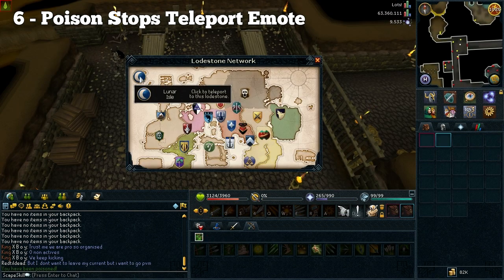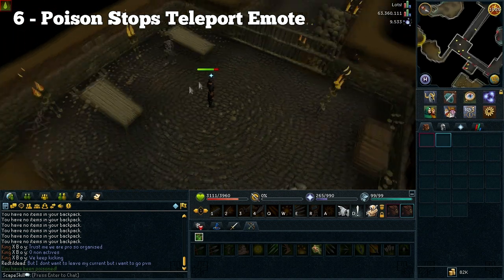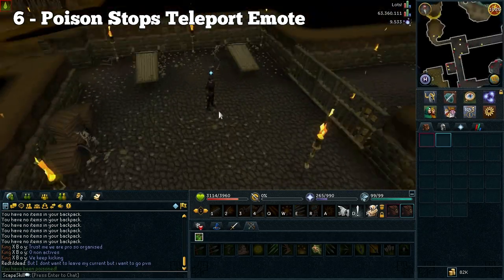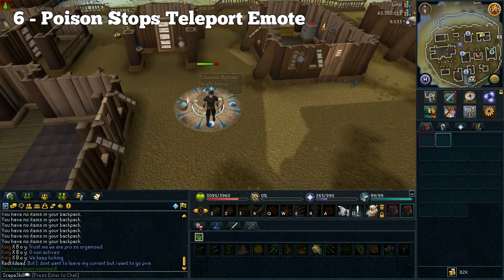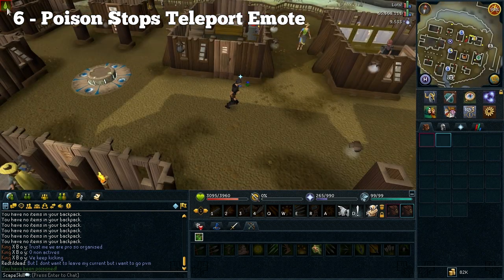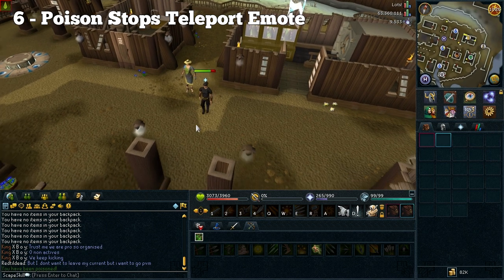This next bug has been in the game for a while: whenever you're poisoned and use your home teleport emote, it actually cancels out the emote, however it still does the teleport. As you can see on the screen, I got poisoned whilst doing the home teleport and it stopped me from doing the animation, however it still teleports you to the location you wanted. It's been like that for ages and I always thought I had to do it again — I'm sure most people would try doing it again and just end up stuck there. They could do a fix on that.